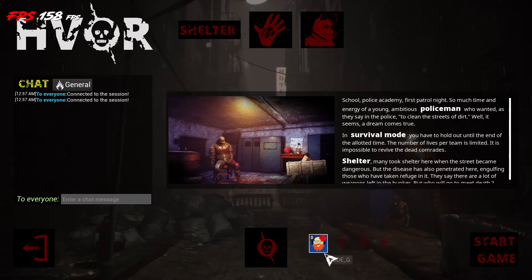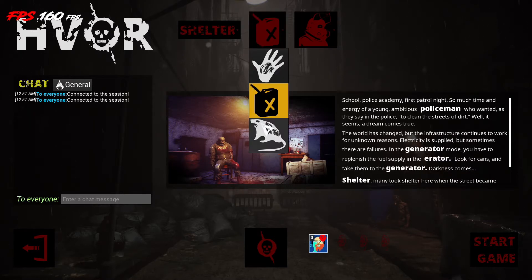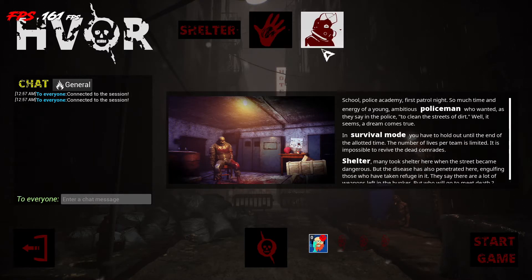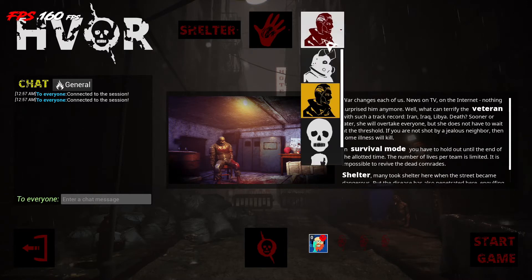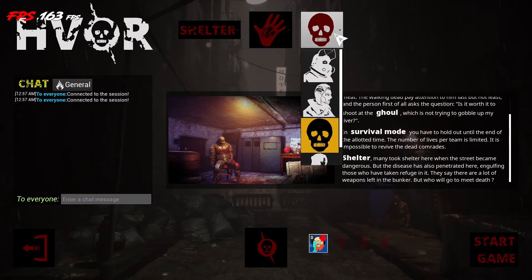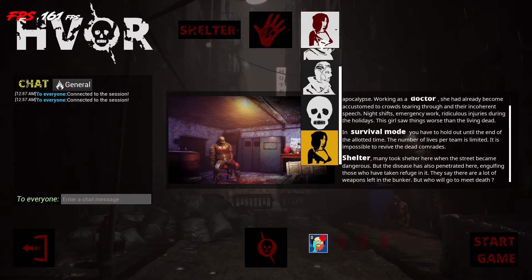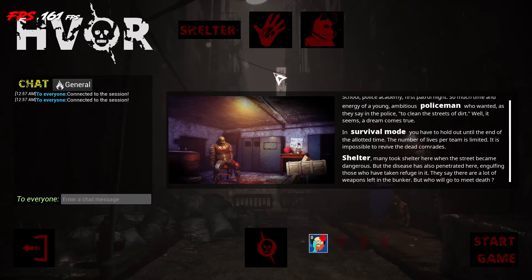You can play up to four friends — you and three other friends. You can come up here and pick the shelter, and then you've got these different characters you can play. These are different survival modes. I haven't really done that. All I've done is shelter. So there's different modes. I've only done this one right here. So let's go ahead and do the shelter — I have not done the shelter yet.